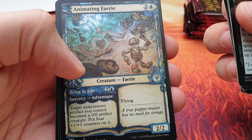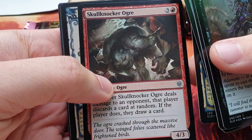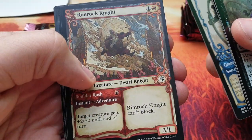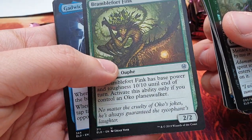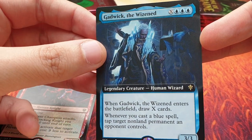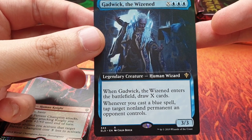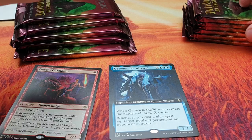Shaveling Suit, Animating Faerie foil — these are beautiful different-frame cards. Skullknocker Ogre, Fae of Wishes — not foil, but it's a rare. Rimrock Knight — these all have different frames. Bramblefort Fink and Gadwick the Wizened, and Fervent Champion in foil, which is very nice. The borderless card here is Gadwick the Wizened — three blue, three/three legendary creature, human wizard. When Gadwick enters the battlefield, draw X cards. Whenever you cast a blue spell, tap target non-land permanent an opponent controls.